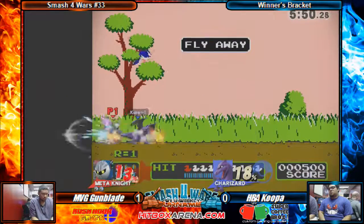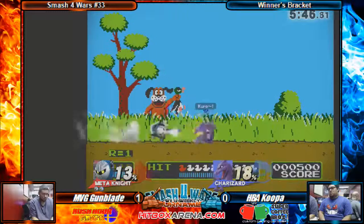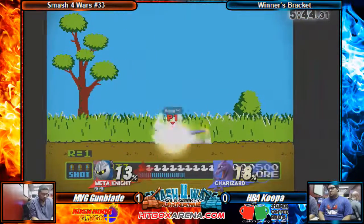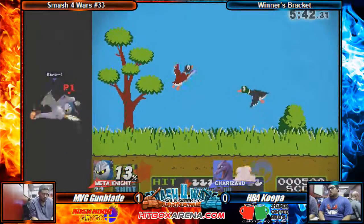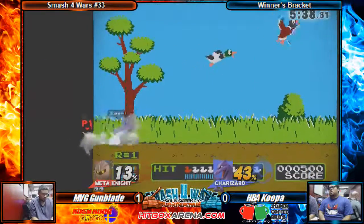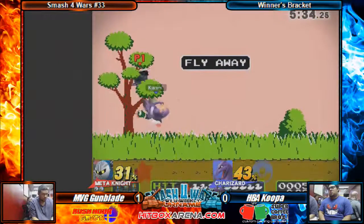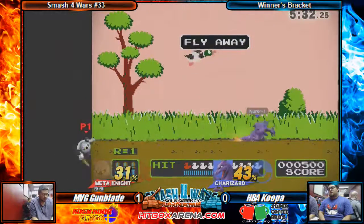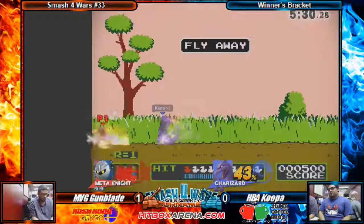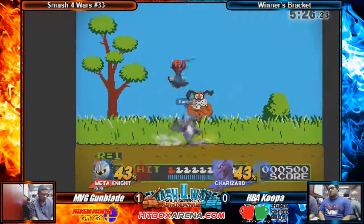Nice job getting up-B through that — it has super armor on it, by the way, that Charizard up-B. Good spacing right now on these moves, but gets that insane beam. He's really gotta be careful about that. Oh my god, gets the meaty forward smash. Nice job down-B-ing to the tree — I don't think Koopa expected him to go that way. Fire is such a good tool, so underrated.